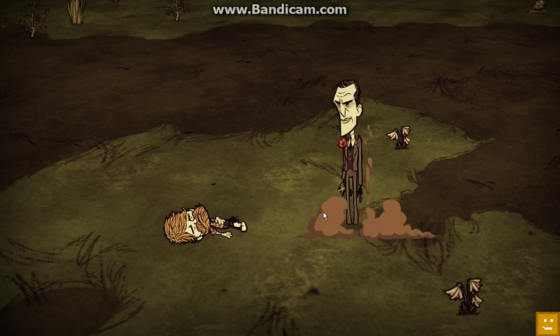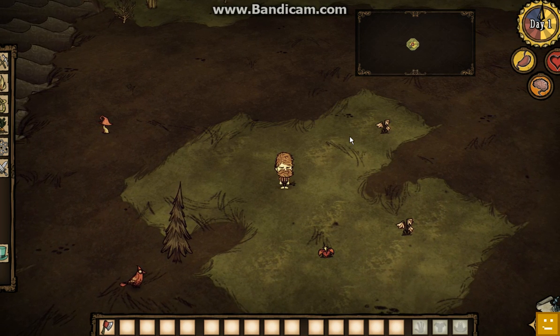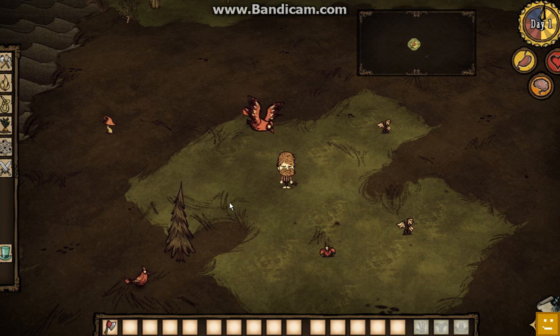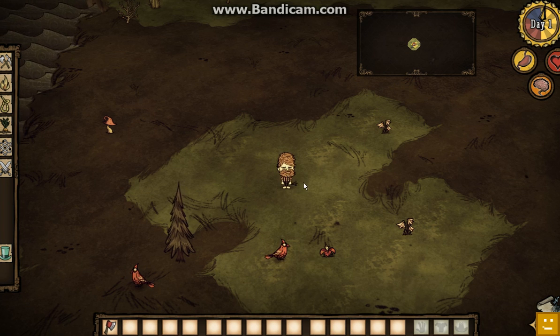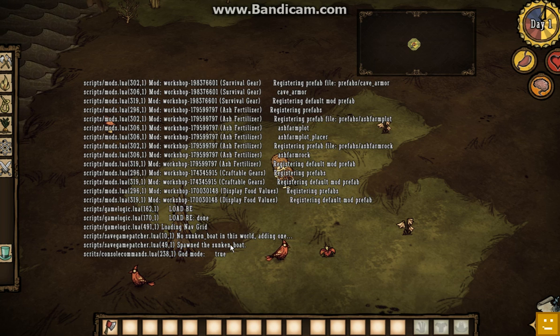The first command I'll be going over is God Mode. The God Mode command makes you invincible. The reason you want to be invincible is — well, you're invincible, so you're most likely able to survive for an infinite amount of time. The command: hit the tilde key right below Escape and type in c_godmode with two parentheses. God Mode is now enabled.